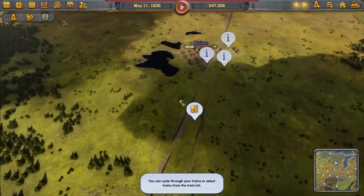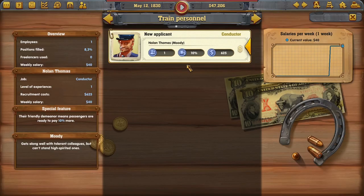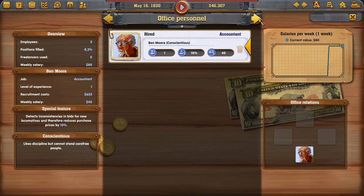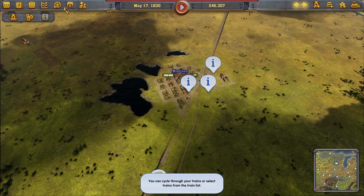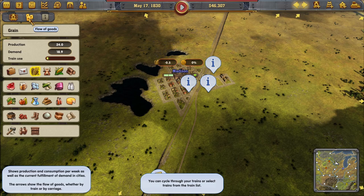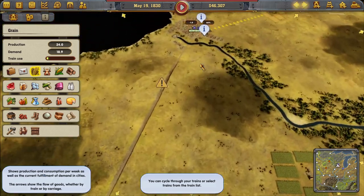We got the railroad tracks set up with the split so trains going in and out won't collide. Now we need to wait until we get more money. A new personnel card appeared — a Conductor whose friendly demeanor means passengers are ready to pay 10% more. We'll hire him. Chicago's happy with us and we got a suggested route to Indianapolis.